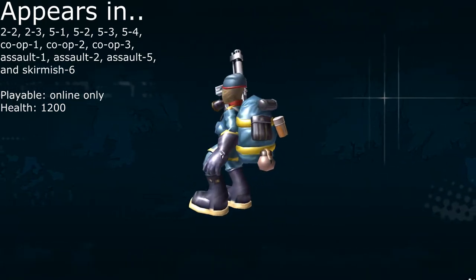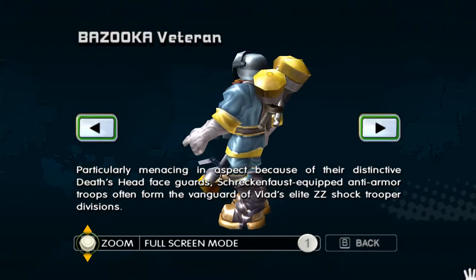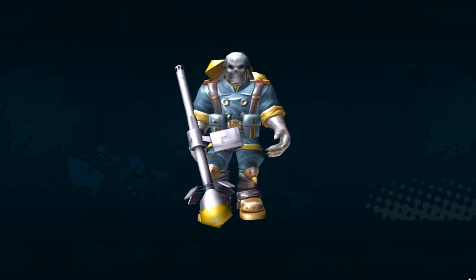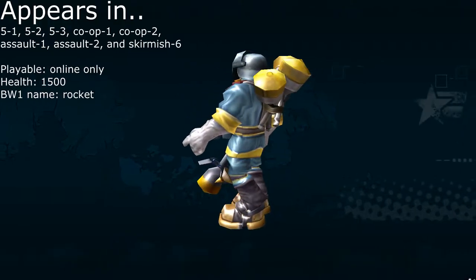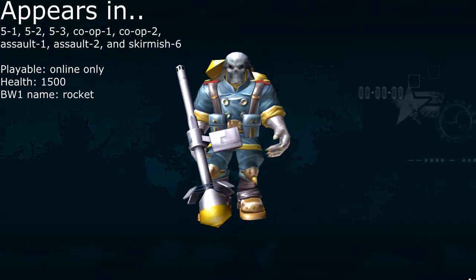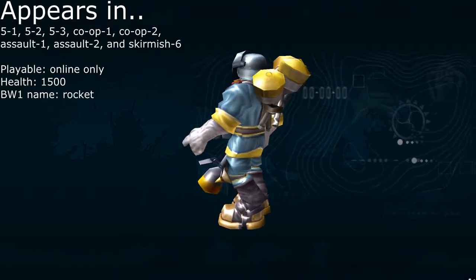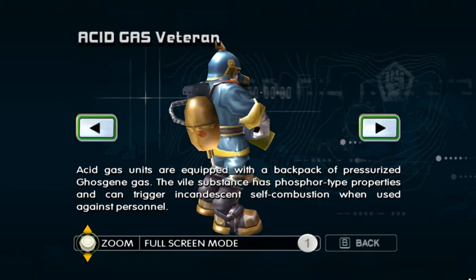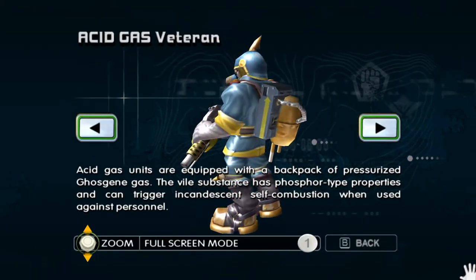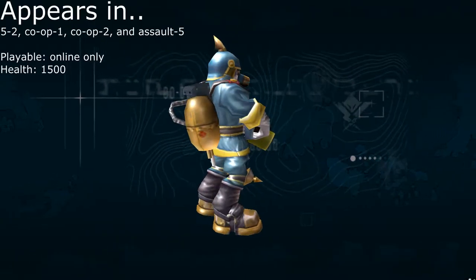Looking at the Rifle Grunt right now, he didn't change too much from the first game. He seems to have more things on his backpack and he's more detailed in general, which is pretty much the case with all infantry in Battalion Wars 2 when you compare it to the first game. And also their colors are more vibrant, which is something that's pretty universal for every army in the second game.